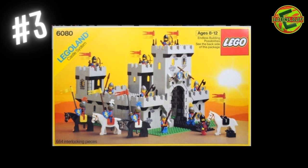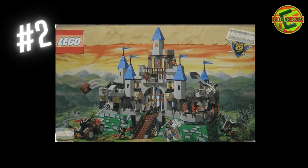Number two is King Leo's Castle, set number 6091, 529 pieces. You do get a raised base plate. It's a pretty big castle — you get a cannon, a drawbridge, horses, and knight minifigures. I actually do have King Leo — somebody sent that to me, which is awesome. He's going to be king in my castle. Absolutely love this set.